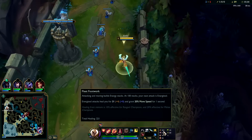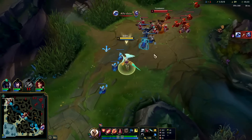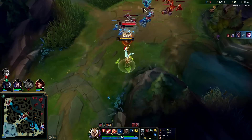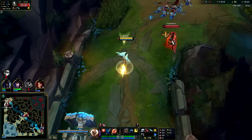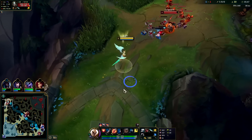Tryndamere has a base auto range of 125 — we've been taking advantage of that, stepping back and hitting him as he steps in. If you run Lethal Tempo you want berserkers instead of swifties; swifties are cheaper though. He slows us, I slow him — see how he gets nothing because I have swifties. His wave is pushing into me and he's missing minions.